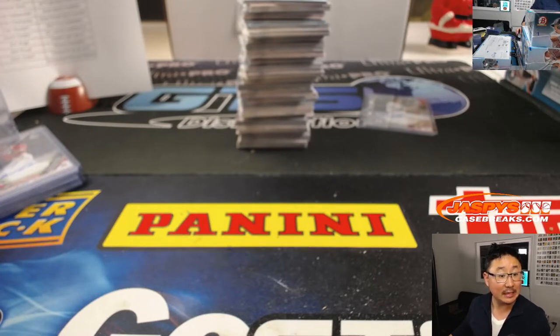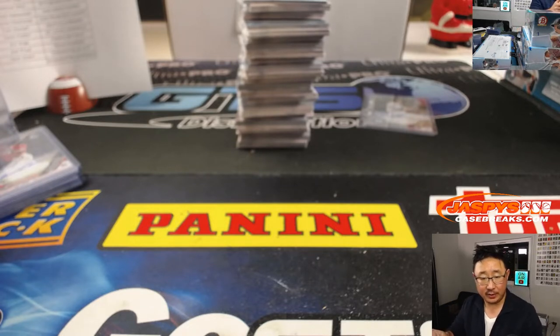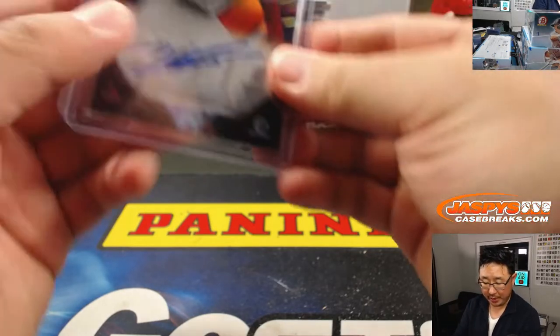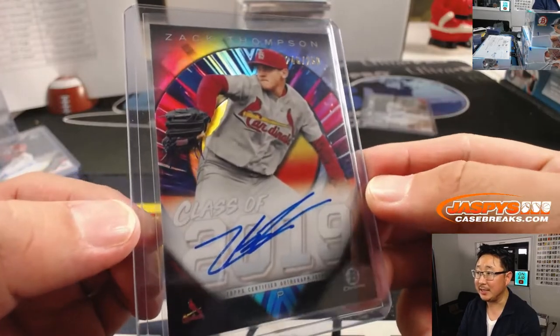Is he a first? He is — he was the 19th overall pick out of Kentucky, left-handed pitcher. And that will go to Aaron Pettit and the Redbirds. He got randomized to Cardinals in that team random.